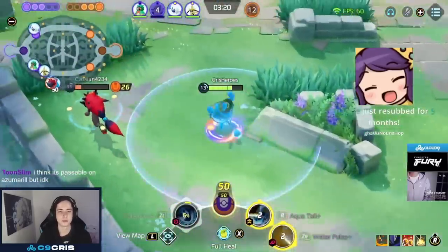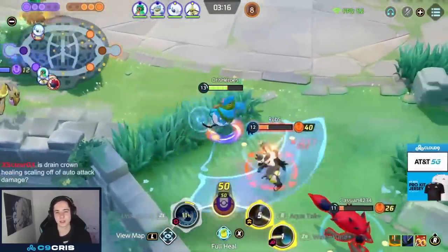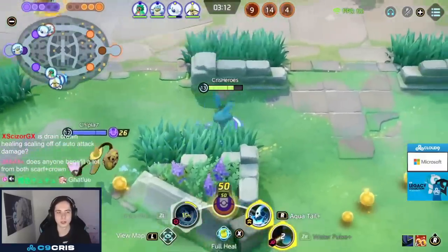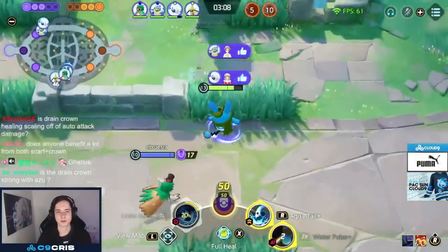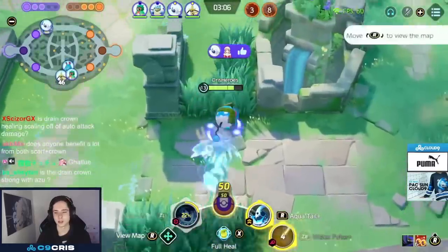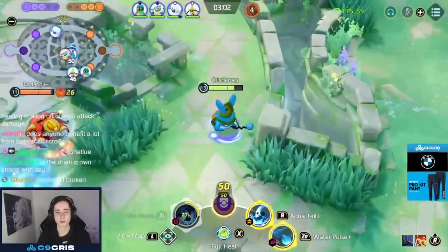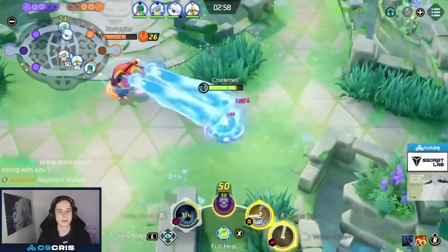Aqua Tail and Water Pulse do incredible damage together. For held items we play Scope Lens first, then Scope Lens and Attack Weight — Attack Weight increases our damage by quite a lot. For the last item you can go Drain Crown, Weakness Policy, or Muscle Band. I think all of those are totally fine in the third slot. I tried Drain Crown and it felt quite good because you're healing a crazy amount with it.